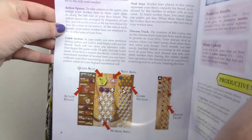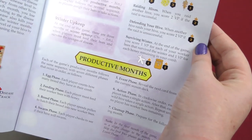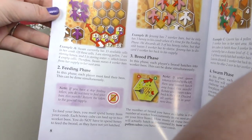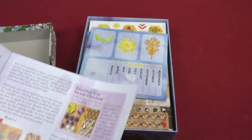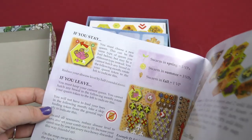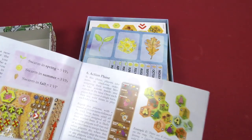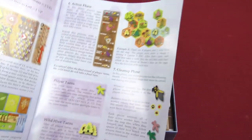Then it shows you inside your hive and how to play productive months. Here you got the egg phase, then the second one is feeding phase, then brood phase, then swarm phase. And then the action phase, then the cleanup phase.